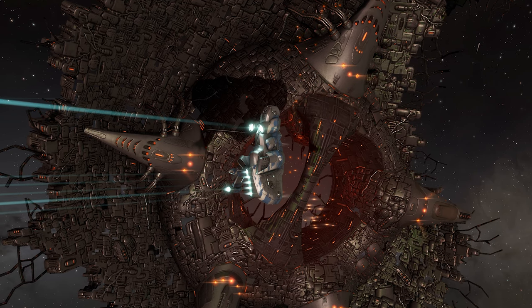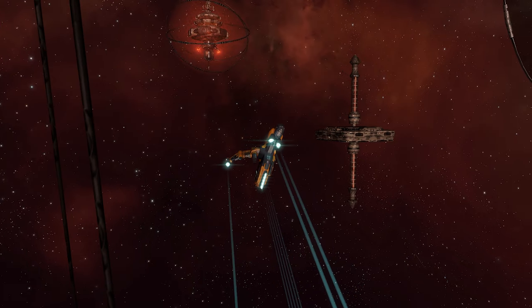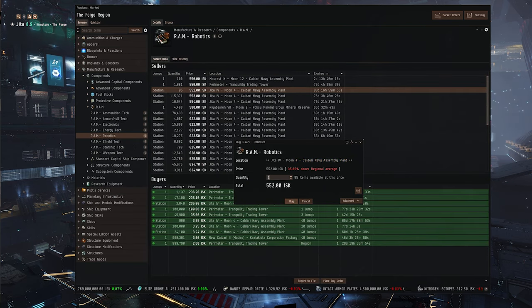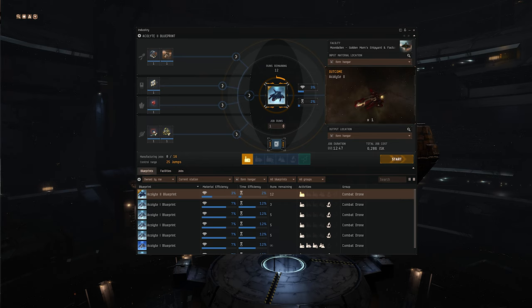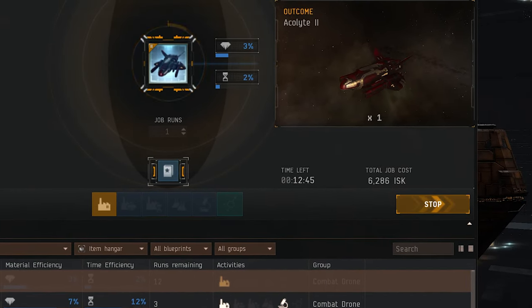If you have the capacity, you can attempt to gather all of these yourself. However, it will take a lot of work. You can instead buy the necessary components off the market. Much like T1 manufacturing, just combine all the required materials and start the job to make the item.